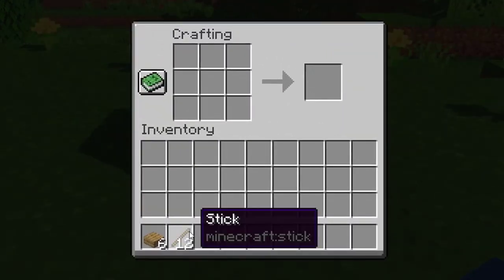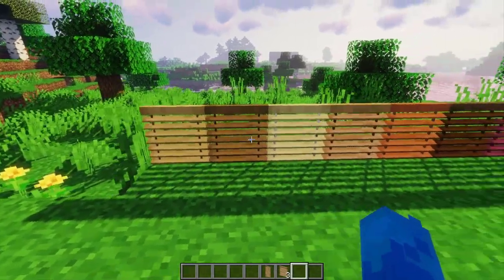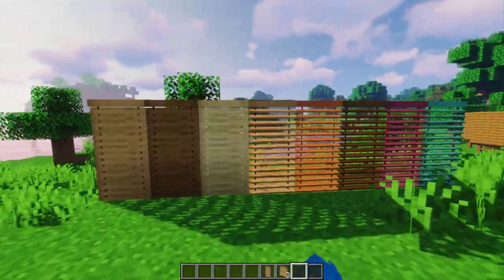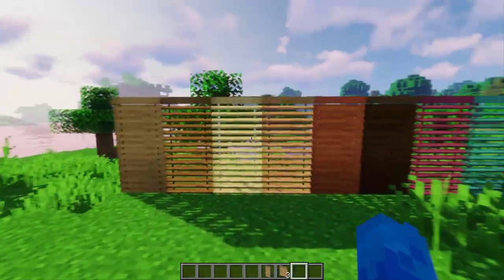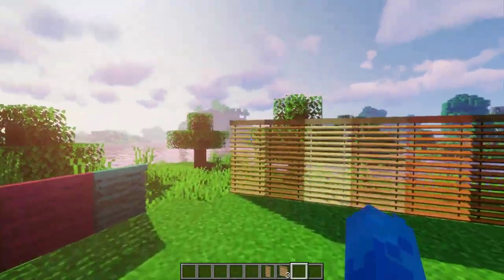Let's start with the new addition of window blinds, because of course everyone needs some privacy. They come in every plank variation and there are two types of blinds. First, we have the classic one block wide blinds. They can be placed in front of the small windows, and next we have the tall blinds. These are used for the tall two block windows. In future updates new types of blinds can be added, so stay tuned.